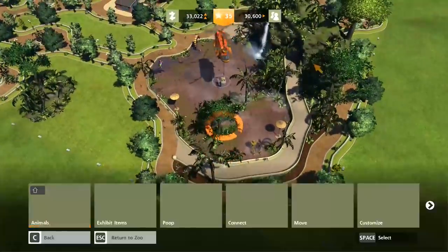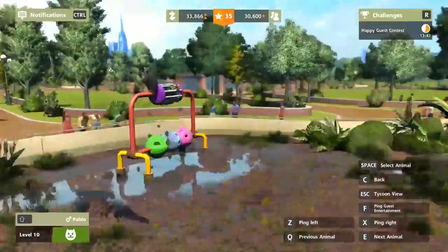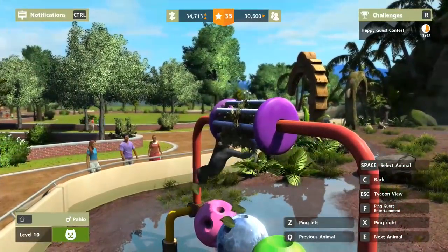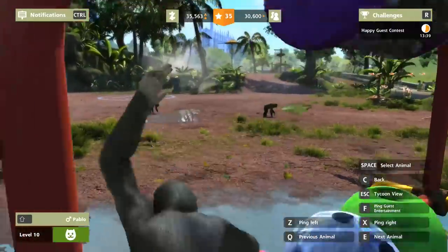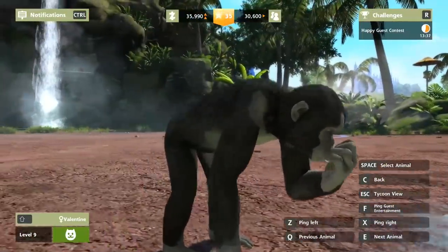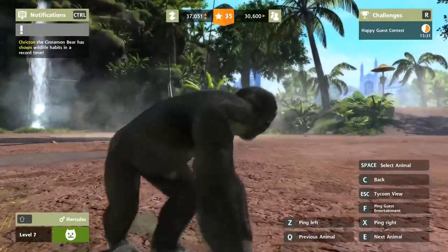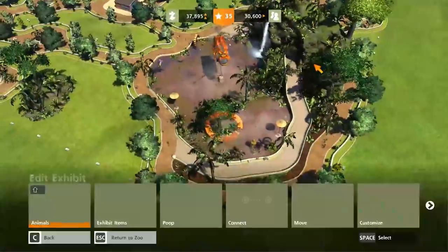Let's just look at the animals. Look at Pablo — he would totally have jumped out and molested someone by now. They're just freaky, they're too close to humans. There's our first female — Valentine. The music's being weird, I'm not sure why.